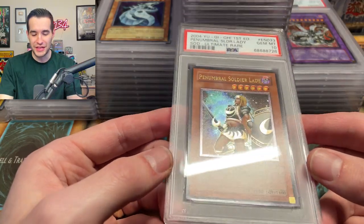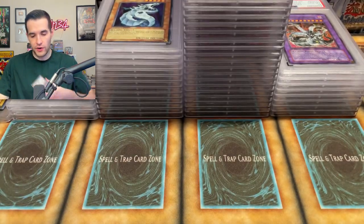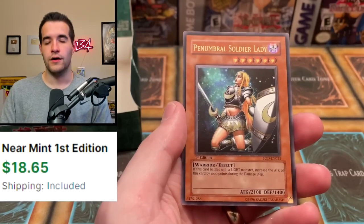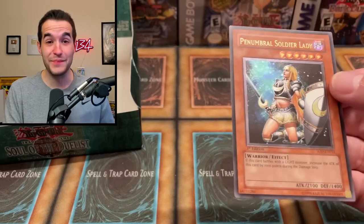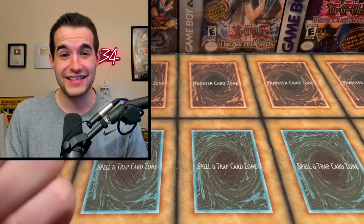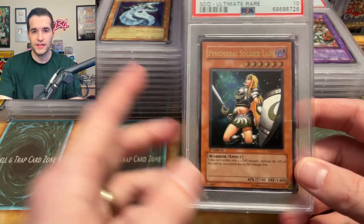Justice has been served — the Penumbral Soldier Lady got a 10! The one we pulled out of the second box. Look at that with the scuffing and all — Soul of the Duelist. Almost every hollow has this scuffing on the back and they never give them tens. I pulled the same two ultimate rares out of both boxes — this and Greed, which is hilarious. It's like 'you're being too greedy.' But then this grades a 10 — Penumbral Soldier Lady PSA 10. I feel vindicated a little bit from having pulled those twice.